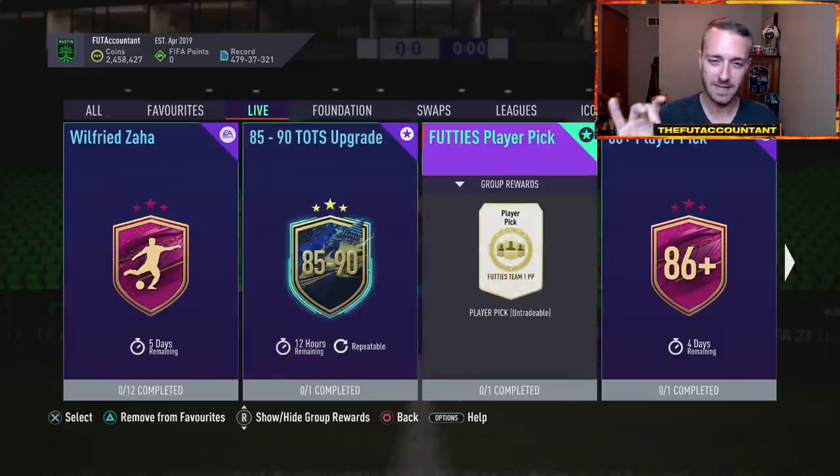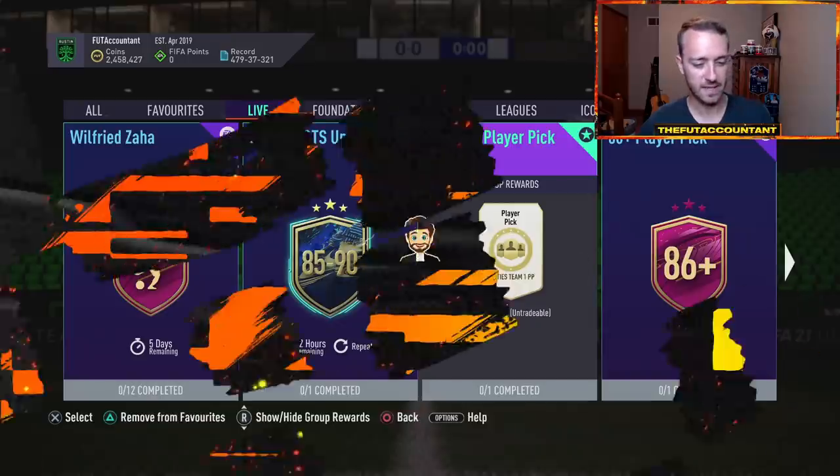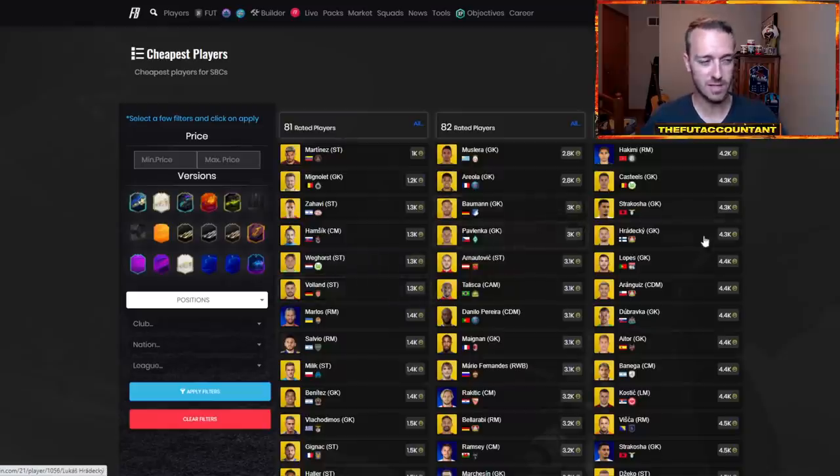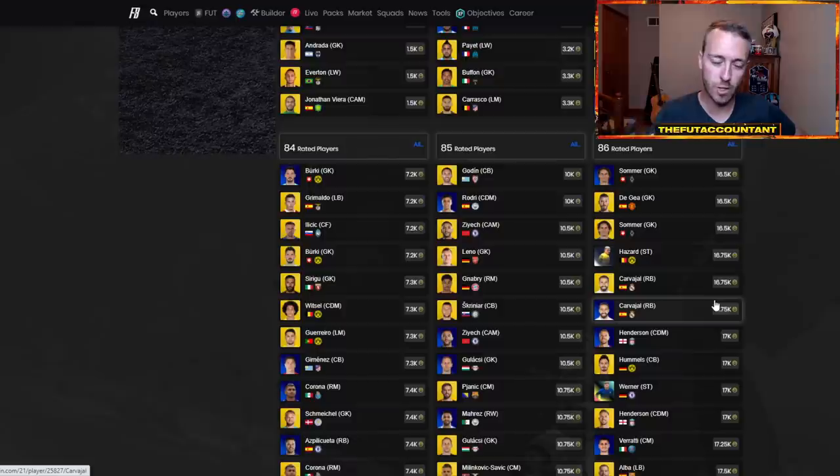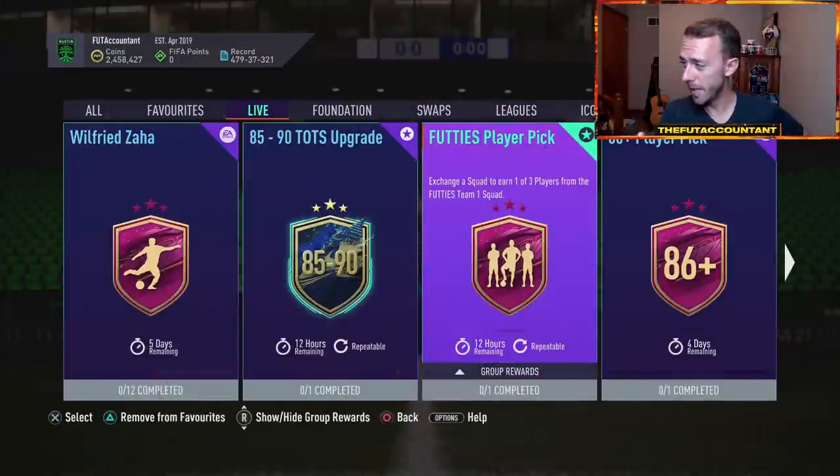Let's talk about fodder. The lower tier fodder is still up a bit — 81s at 1K, 82s at 3,000 coins. I think these are going to drop heavily today from the supply. The only thing that would make fodder go up today is if they re-released a footies player pick. Last week we had this footies player pick where fodder got supplied in the first five to ten minutes as everybody opened preview packs, and then 83s, 84s, and 85s just shot up big time because that pack was repeatable. If they do this for team two, you can make a really quick fodder investment in that first five to ten minutes of the content drop, because there's going to be even more hype to pack the 98 Ronaldo, 96 Neymar, and 97 Mbappe.